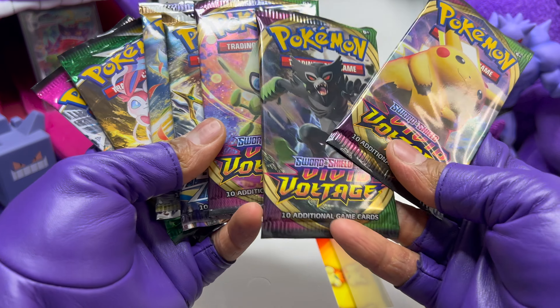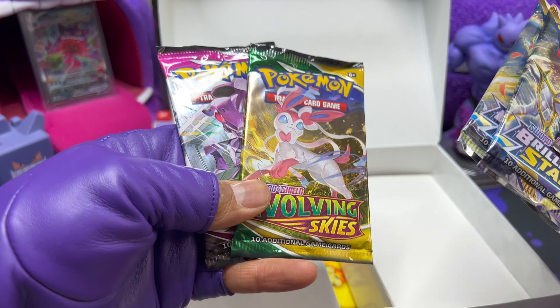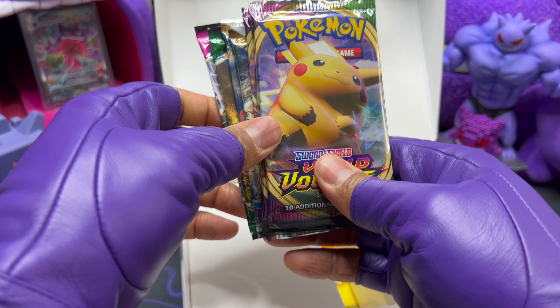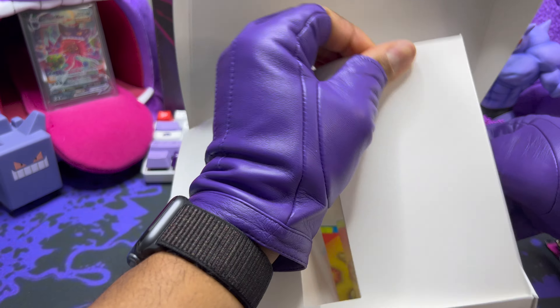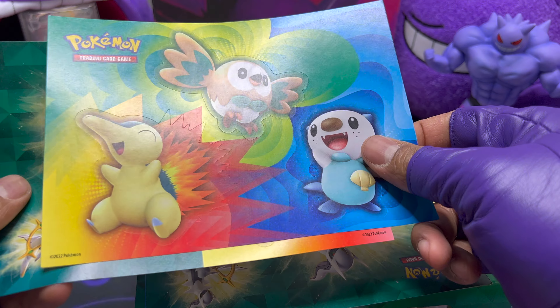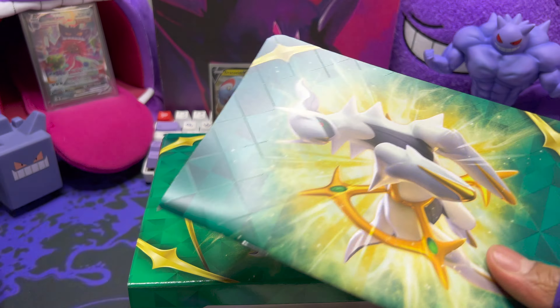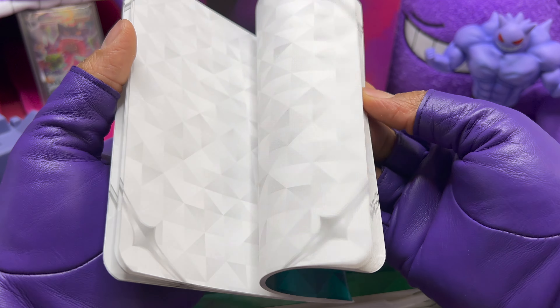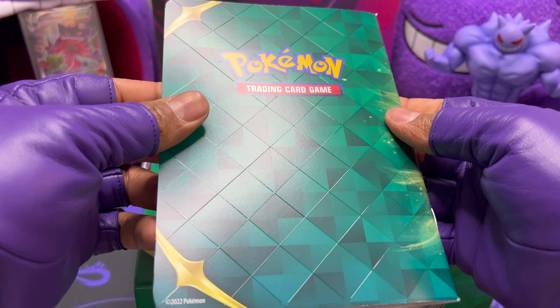Next we have the Rowlet — and speaking of the Gengar, this is actually by So So as well, the person who did that Gengar alternate art. The colors are a little more muted but it gives a nice vibe since it's set at night. I really like these promos. Looks like we have seven packs total: three Vivid Voltage, two Brilliant Stars, one Evolving Skies, and one Fusion Strike — a pretty nice set.